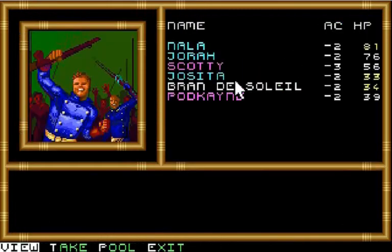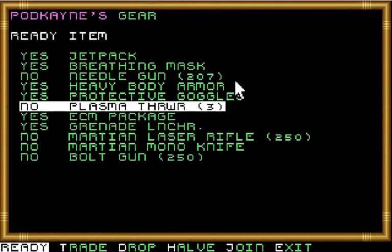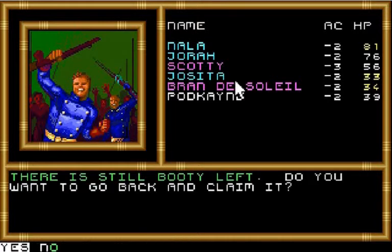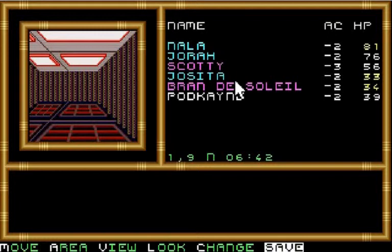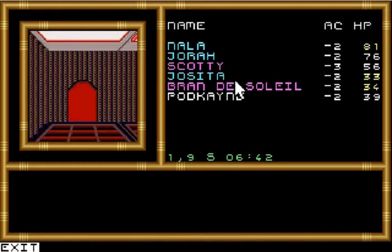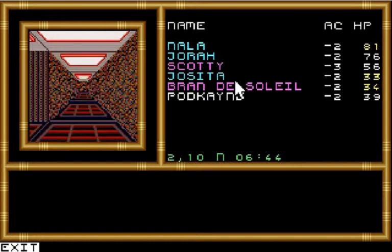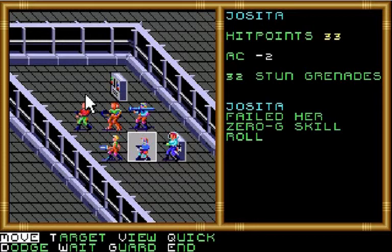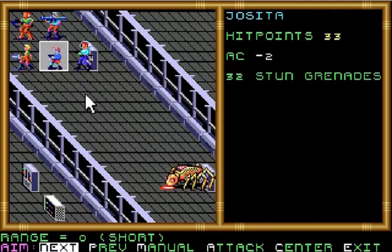We'll have her equip those for now just in case there are non-robots in that final battle. Now we'll save and keep moving. I'm guessing Atha is probably going to be way up there at the end. A robot cuts off your escape. So where is she? This is crazy. That's it — just the one robot.